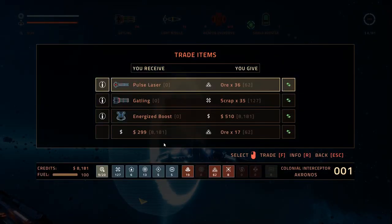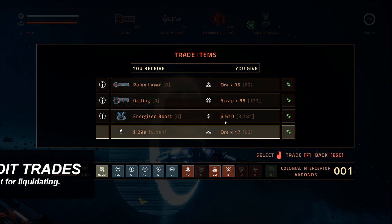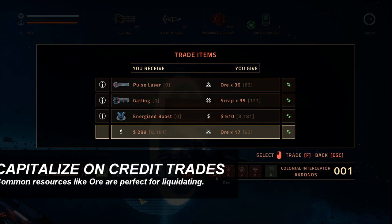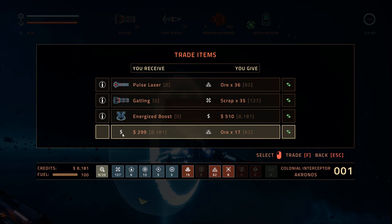Every instance where a trader gives money for something, take it — especially when it's something like ore that you will always have an excess amount of. 300 credits might not seem like a lot, but it can really start adding up over time.